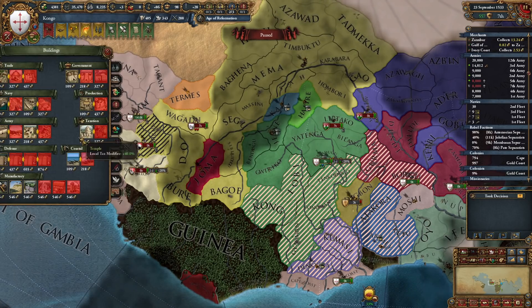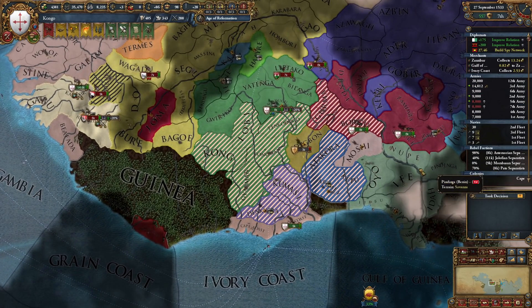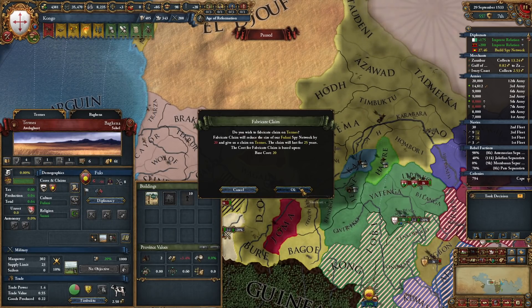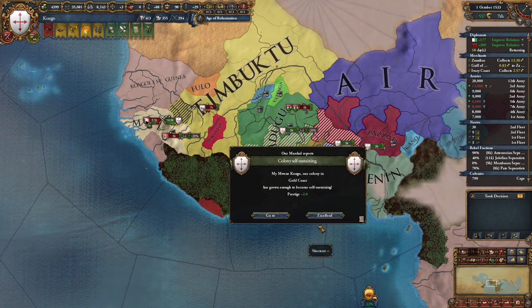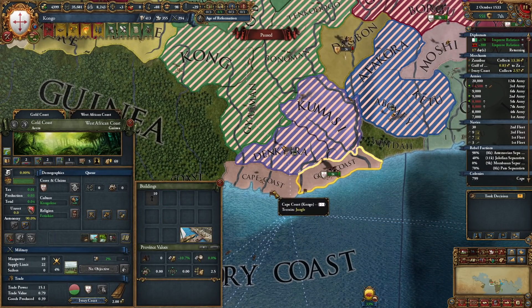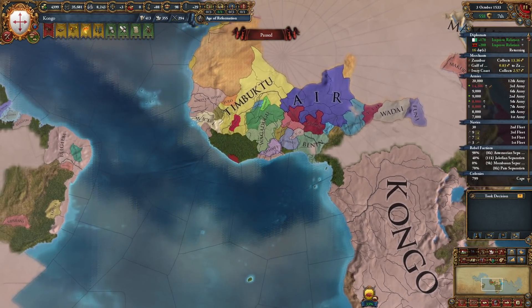Let's put two diplomats on our own subject countries to top them off. We do have enough spy network to claim on you. Gold Coast is ready. We can't build any building here apparently. Wow, we have three colonists available!